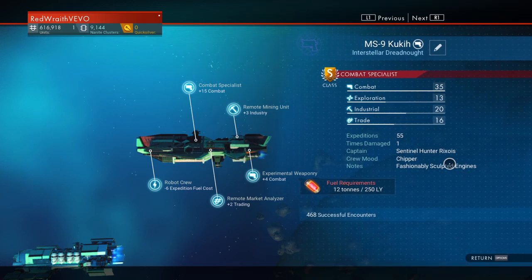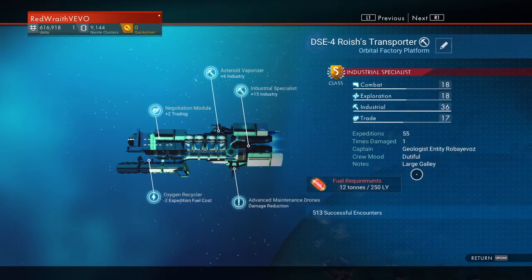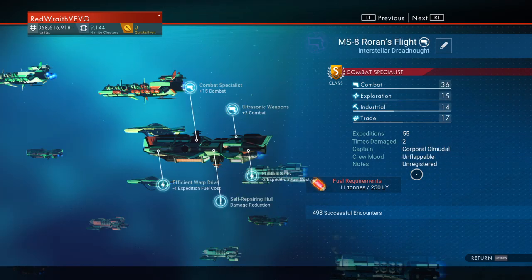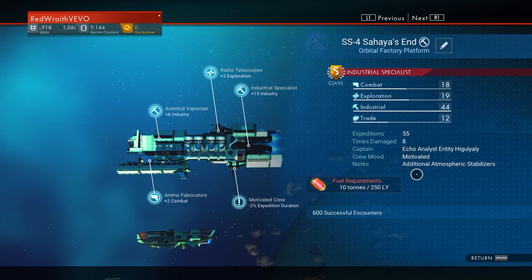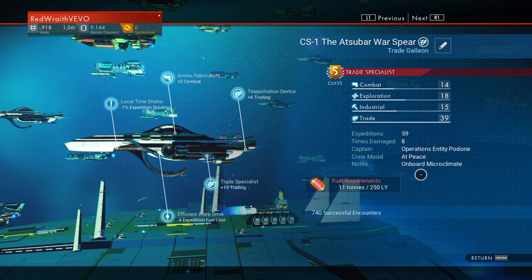Not one of them has that progress bar in the lower right corner — that's the 'X encounters to whatever' bar — because they're all maxed out. Hell yeah! Look at 600 successful encounters, 637, 740.